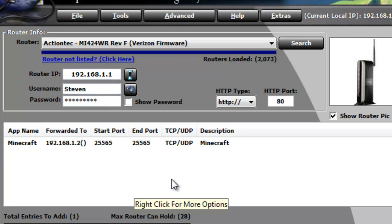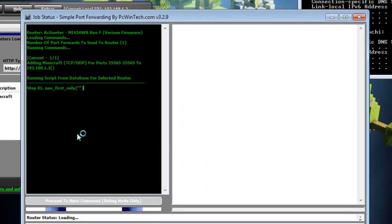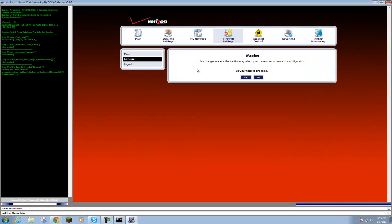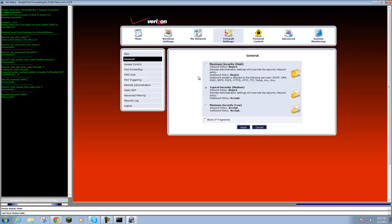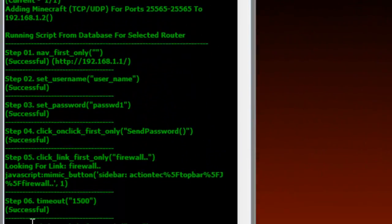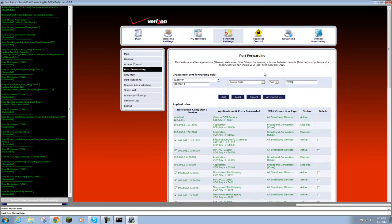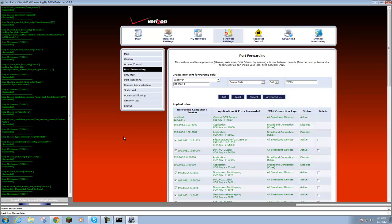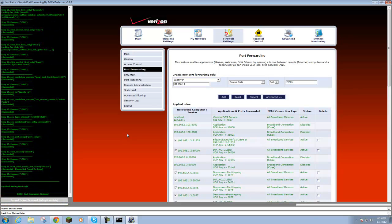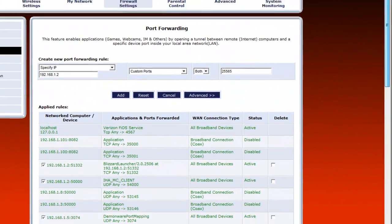Once you've filled everything out — and this was the hardest part — click Update Router. It should log into your firmware and your router, and the program will do everything automatically. On the side you'll see success or fail — mine says fail sometimes but don't worry, mine is Verizon so it looks different. This program automatically does it for you so you don't have to deal with everything manually. After it's done it's gonna say Finish Adding Minecraft.